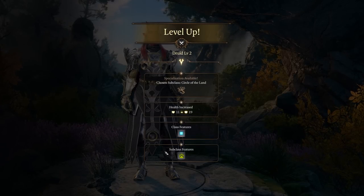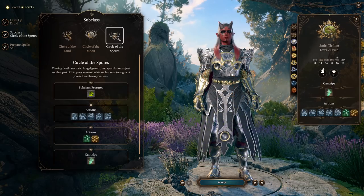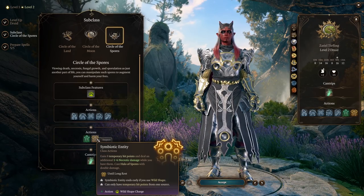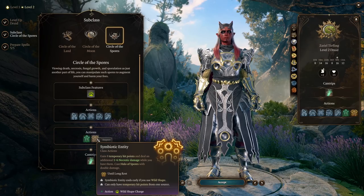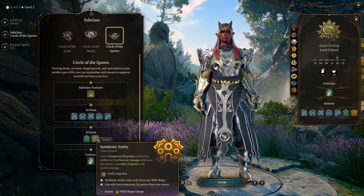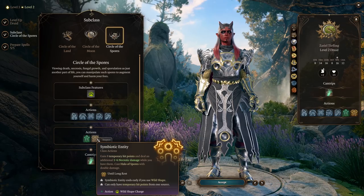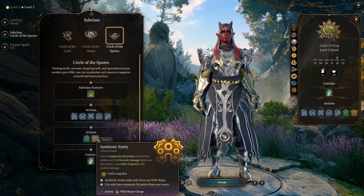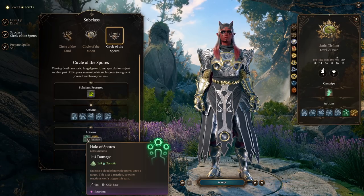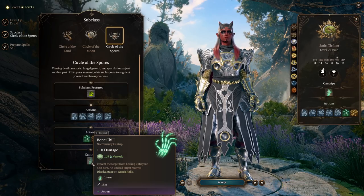Next up, at Druid Level 2, we're going to be choosing our subclass. Since I mentioned Necrotic Damage, you probably already knew where I was going with this — we are going with the Circle of Spores. This is going to give us Symbiotic Entity. For a Wild Shape charge until our next long rest, we gain temporary hit points and have additional Necrotic Damage on our weapon attacks. This does work with Flame Blade, meaning Flame Blade will now deal Necrotic and Fire Damage, going into that Ghost Flame aspect.